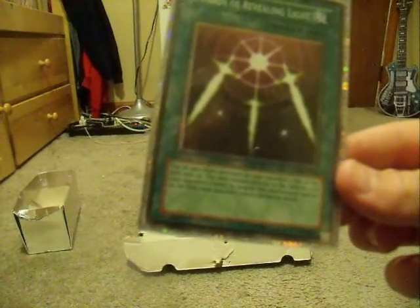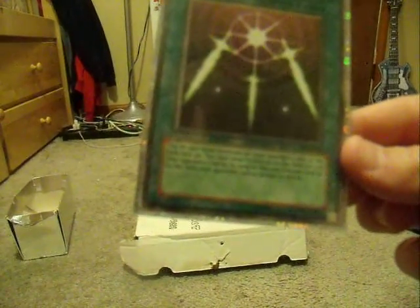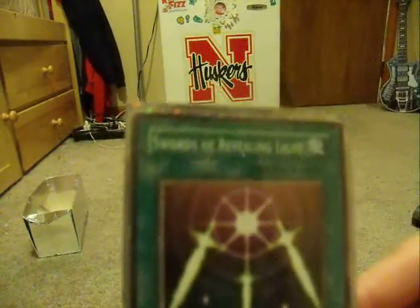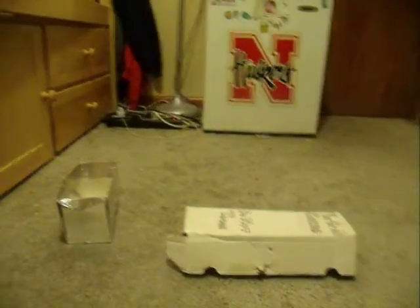Swords of Revealing Light. It says: flip all face-down monsters on your opponent's side of the field face up. This card remains face up on the field for three of your opponent's turns. As long as this card remains face up on your field, your opponent cannot declare an attack. And if anyone watches Yu-Gi-Oh movies, he uses this to defeat his brother, which stops him from using his attack.